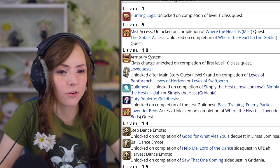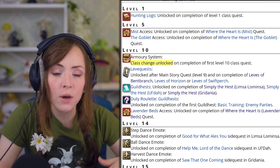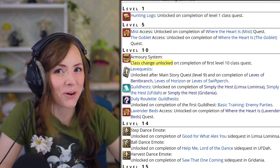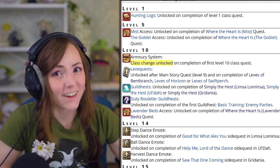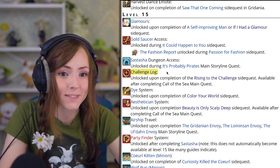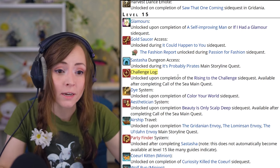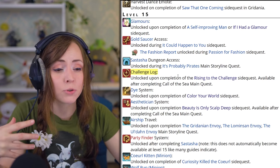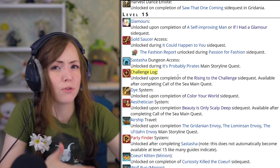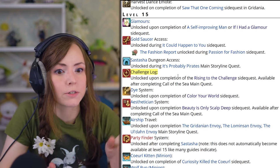At level 10, you can unlock the other classes that you saw at character creation — that does include Rogue, which turns into Ninja later, so it's easy to miss. Level 15, the Challenge Log is super important. Do not miss this because not unlocking it is like flushing XP down the toilet. It is a weekly log that gives you big XP just for doing stuff you'd probably do anyway, like doing dungeons, giving commendations to other players, things like that.